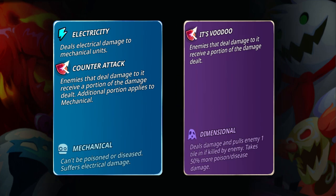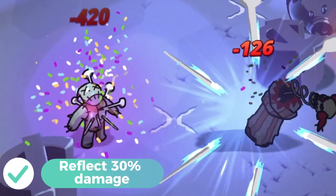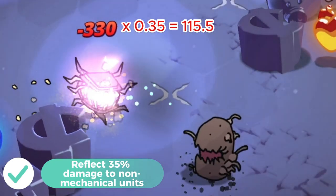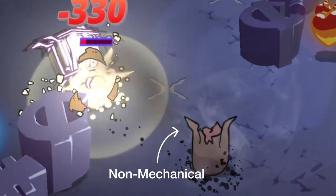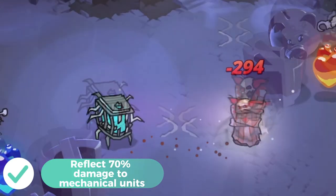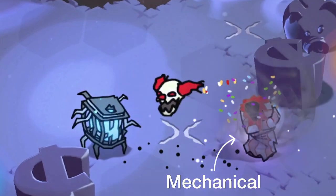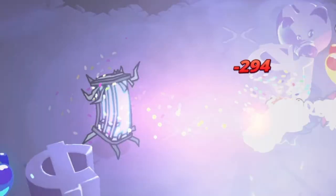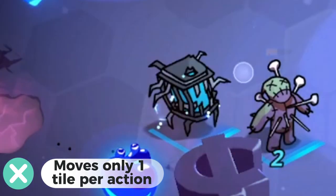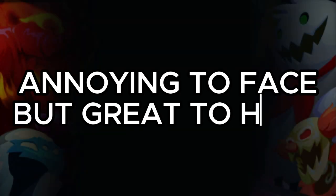Phobies with these abilities are Stubby and Zabby. Stubby can reflect 30% damage. While Zabby can reflect 35% damage to non-mechanical units and another 35% for mechanical units, making it reflect a total of 70% damage to mechanical units since it also has electric damage. These two phobies are slow but they are a great tank and damage dealer.